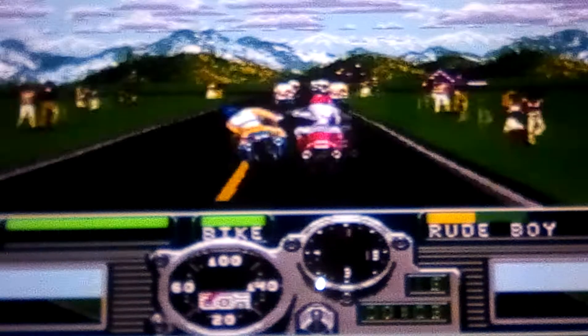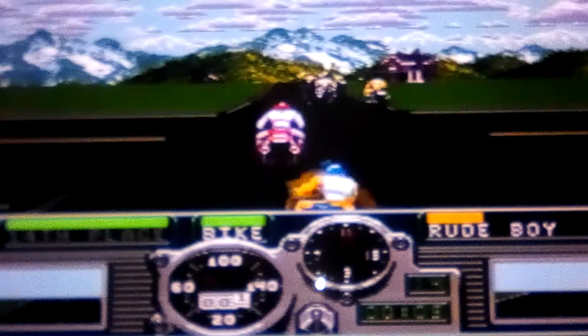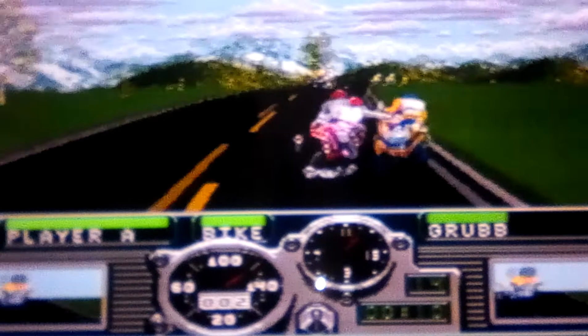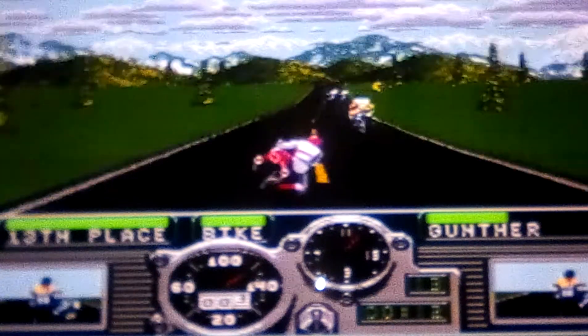So again, it's just the B button for gas or accelerating, C button for punching. Down C makes you kick. Just one punch that guy.